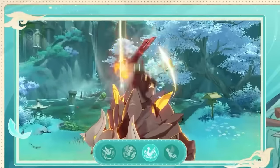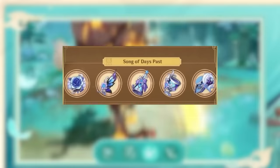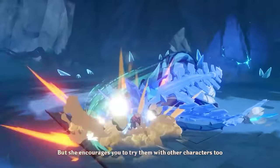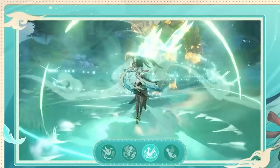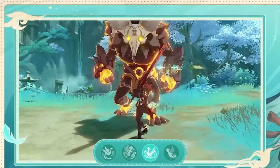Xianyun is quite flexible in terms of artifacts. Viridescent Venerer remains a strong option for Anemo supports, but Noblesse Oblige and even the new Song of Days Past healing artifacts are beneficial. Building her is also quite simple, as the two main stats you should prioritize are Energy Recharge and attack. Xianyun is obviously meant for plunge attacks, but she does offer consistent team-wide healing, meaning you can use her as a general healer combined with a supportive artifact set.